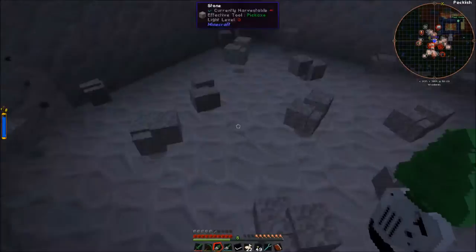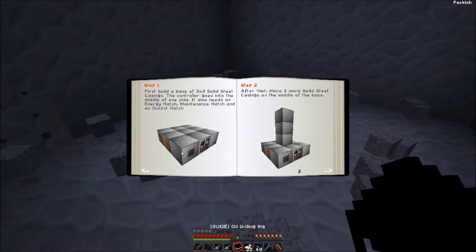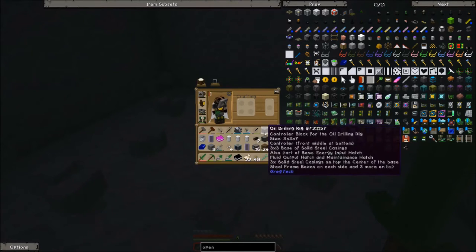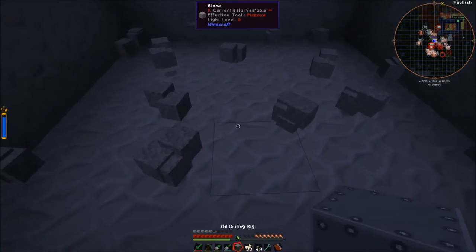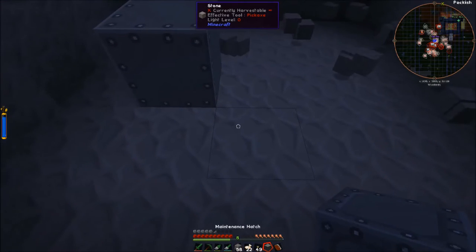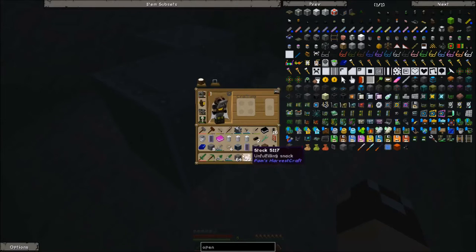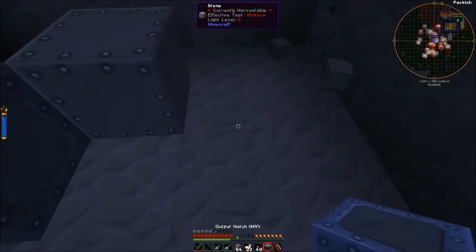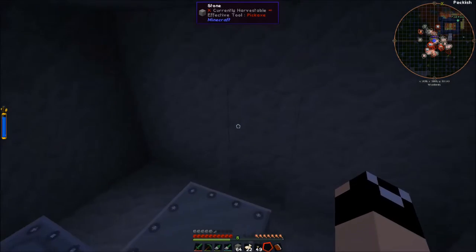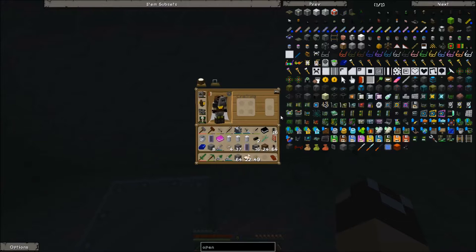We'll lay it out right here. It's getting night. For the bottom layer: 3 by 3 solid steel casings, controller goes in the middle of one side. It also needs an energy hatch, maintenance hatch, and output hatch. I went ahead and made MV versions of all of them. Set the controller there, set the maintenance hatch up here, set the output hatch here. Before we go out there let me go ahead and sleep because I know it's night. I forgot to grab the energy hatch and the battery buffer.